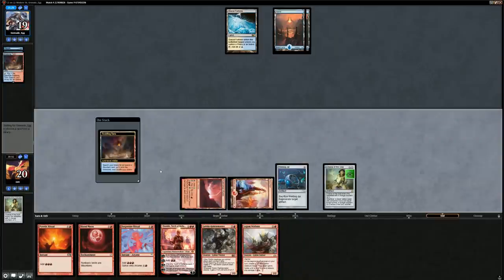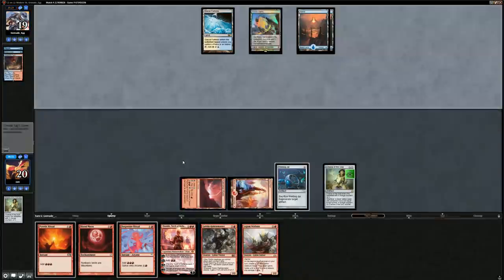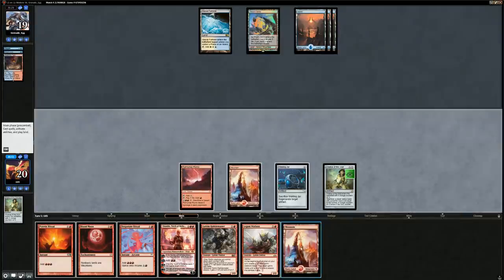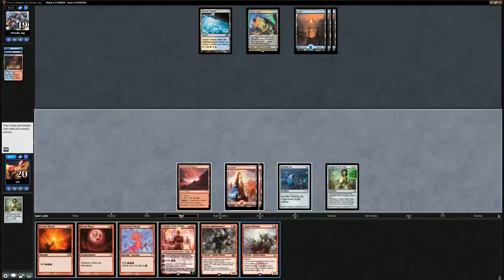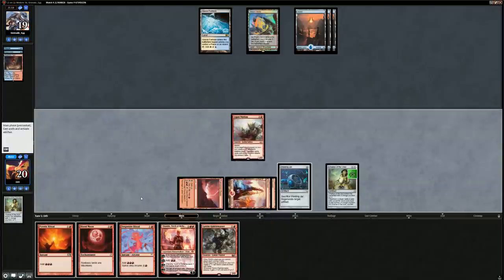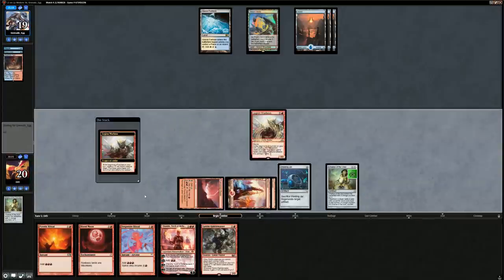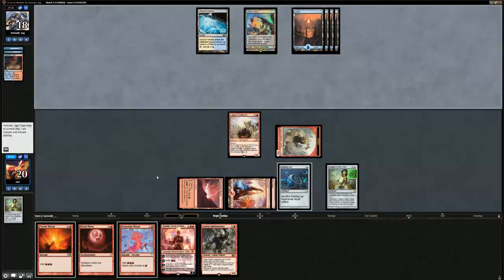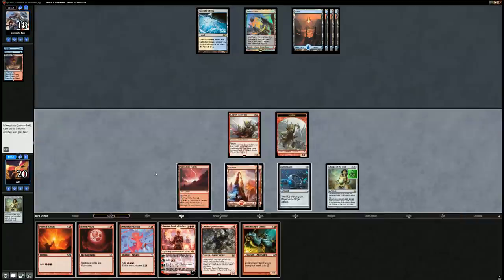Chalice resolves, and now playing these goblins is a lot more effective when they can't die to a Lightning Bolt. Third land. I think we run out the Warboss first, which is probably the weaker of the two. It resolves, we get a token and get in for one. Opponent is hitting all their land drops and will start hard-casting Temporal Mastery soon, but for now we want to run out another Rabble Master. With six mana total we could fit Blood Moon and Rabble Master, or we could play Chandra and still run out a Rabble Master.